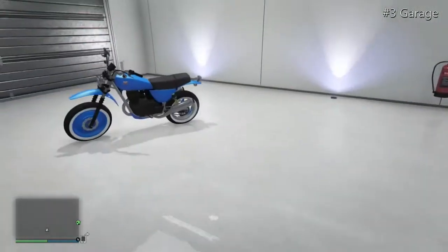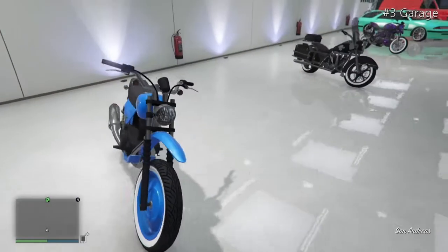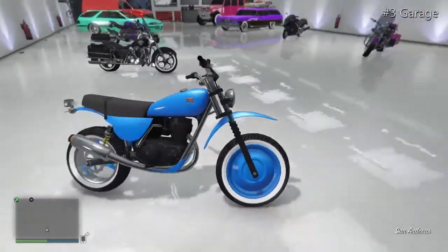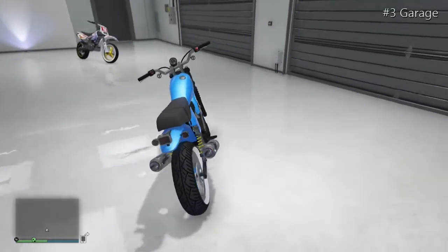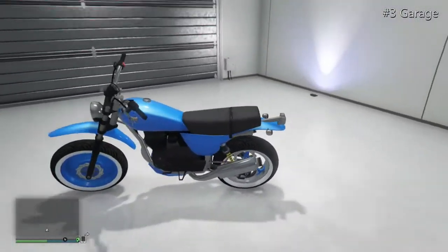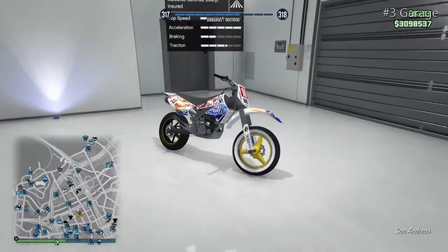Moving on to the Enduro, which has a baby blue colour with matching baby blue wheels. Probably one of the funkiest bikes I've ever had.